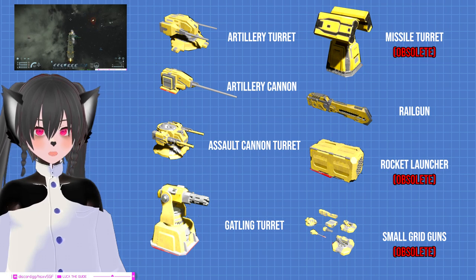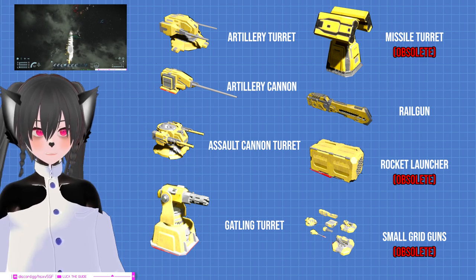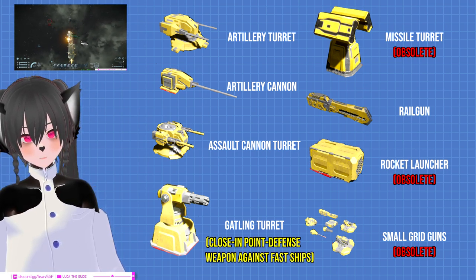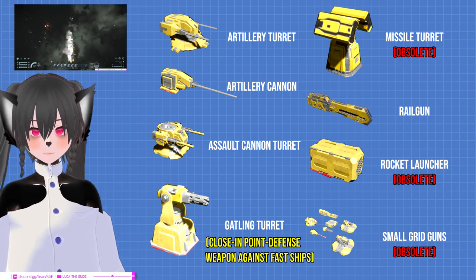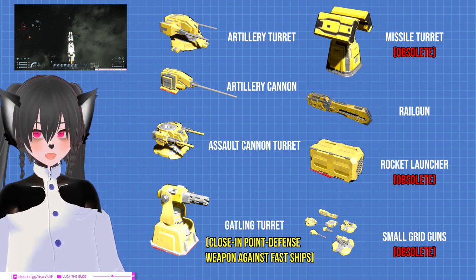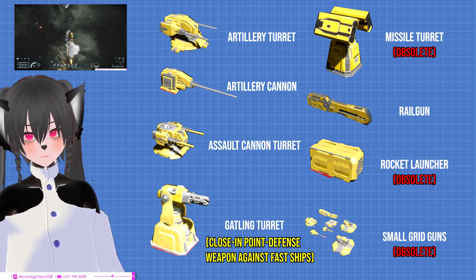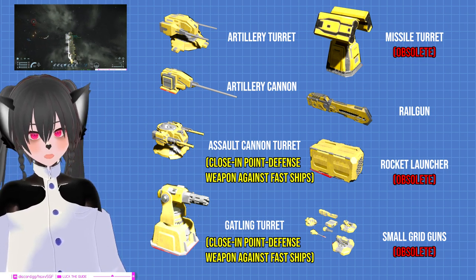Otherwise, large grid guns are always more useful and efficient, even on small grid ships. Let's talk about the shorter range weapons first — the gatling and the assault cannon. The gatling is still useful for when you're fighting a very fast opponent that simply won't get shot by your other guns at all. For example, if you're fighting a kiter-type ship and you keep getting shot but they don't get hit by your guns, then you need to close the range.